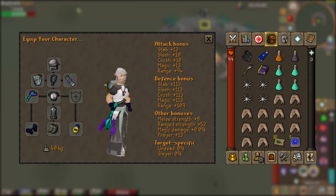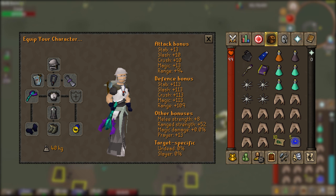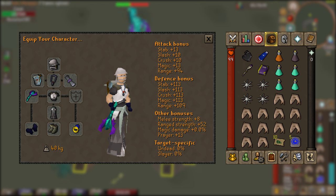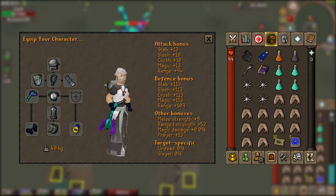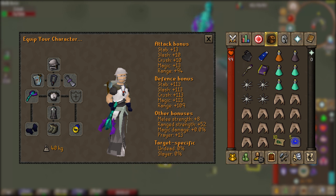For the setup I'm using the full elite void outfit, but if you don't have elite void, normal void works as well. I'm using an Ava's assembler, but an accumulator or ranging cape will work too. I'm using an amulet of fury and a Rada's blessing, but any blessing will work. My main weapon is the toxic blowpipe with adamant darts. For boots I'm using brimstone boots, which keep one switch away from us — they offer plus 3 to magic attack and plus 5 to ranging attack, plus some defense bonuses. I'm also using a ring of recoil for one of Zulrah's mechanics.